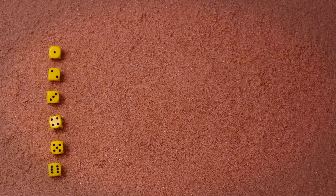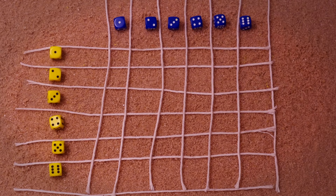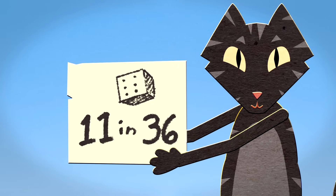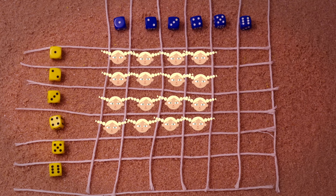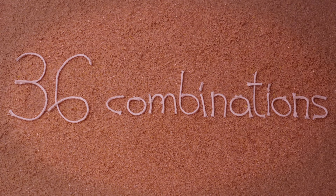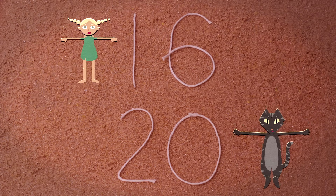Now we can see why the first glance was wrong. Even though player 1 has 4 winning numbers and player 2 only has 2, the chance of each number being the greatest is not the same. There is only a 1 in 36 chance that 1 will be the highest number, but there's an 11 in 36 chance that 6 will be the highest. So if any of these combinations are rolled, player 1 will win. And if any of these combinations are rolled, player 2 will win. Out of the 36 possible combinations, 16 give the victory to player 1, and 20 give player 2 the win.